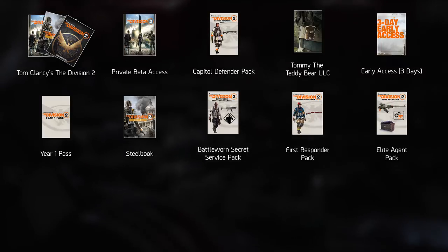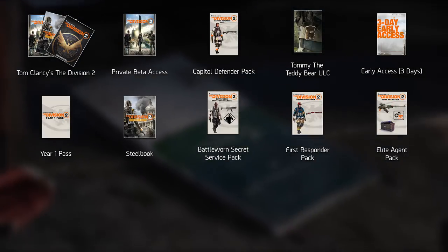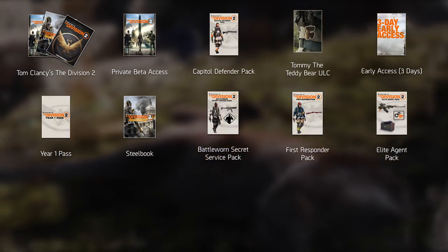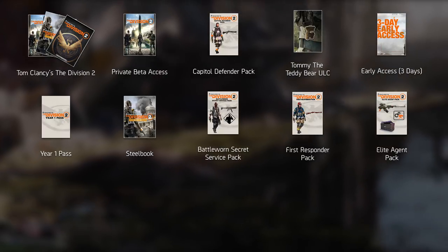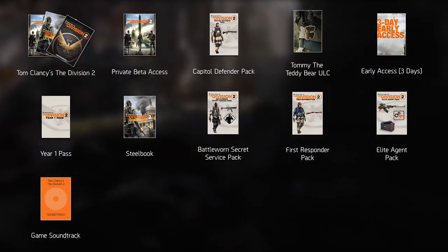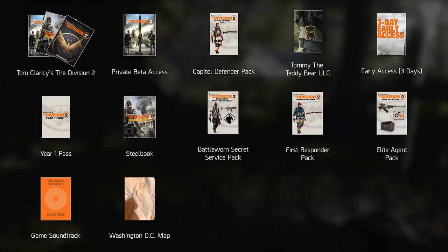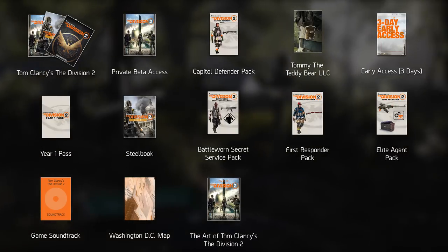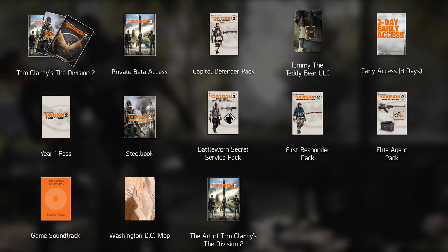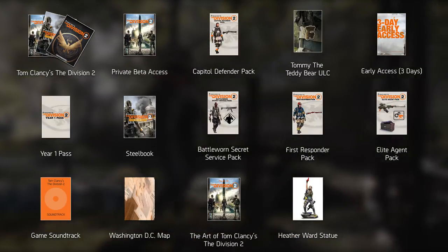The First Responder Pack comes with an outfit and a rare weapon skin. The Elite Agent Pack comes with an exotic AK-47 variant called Ruthless, a unique skill visual, and additional stash space. Also included in the more expensive editions is the Division 2 soundtrack on CD, a copy of the Washington DC map, and a book of lithographs — essentially the art book for Tom Clancy's The Division 2, similar to the first game. Finally, the two most expensive editions each come with a different statue: one features the Heather Ward statue, while the other includes a customizable articulated figurine of Brian Johnson.